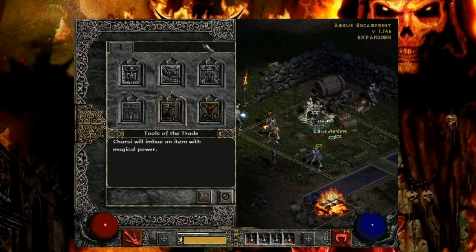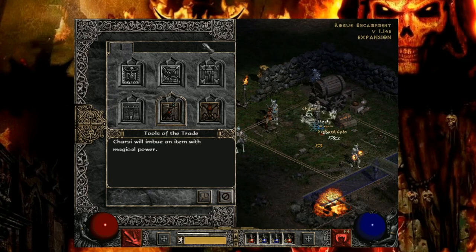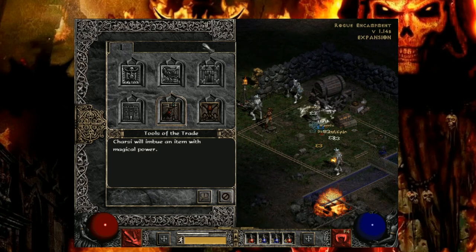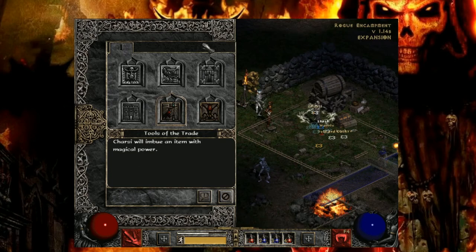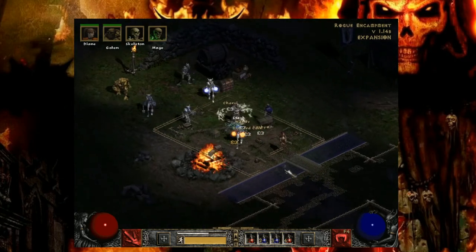Before you get to act four where you literally have to go find Diablo in the hells - because apparently he just wanted to be on the human plane - you can come back and imbue whatever you want. It doesn't always have to be an item for your character; it could actually be an item for your follower. It kind of just depends on whatever you guys have.